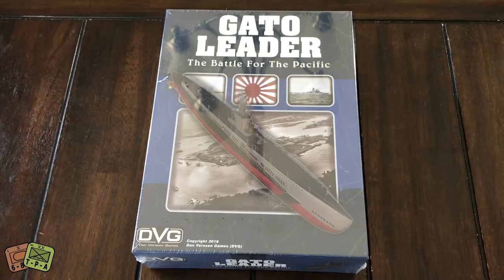The game Gato Leader — for those that speak Spanish, Gato means cat. The Gato class submarine was based on its first named ship, the USS Gato. Then there were other classes of submarines as the war progressed, but that's where the name comes from — that reference to that first named vessel in the class of submarines first used in the Pacific.